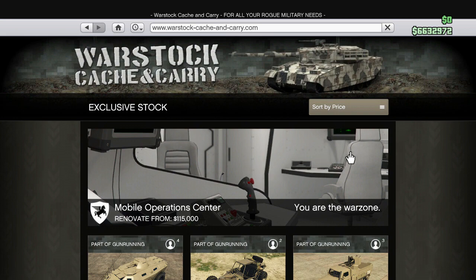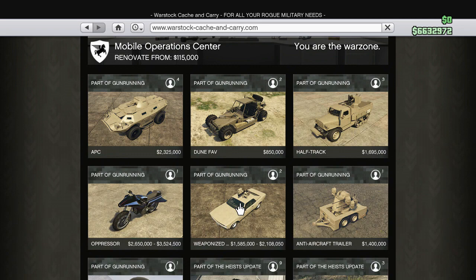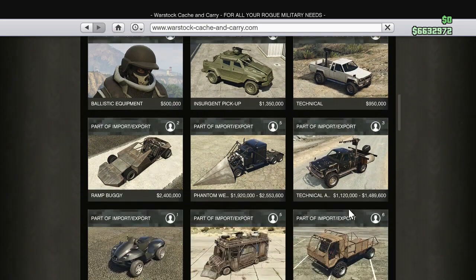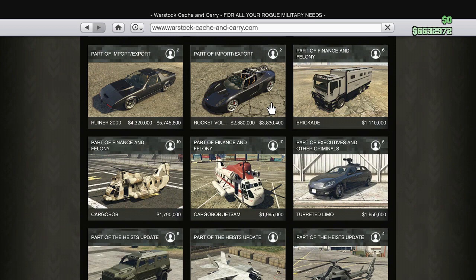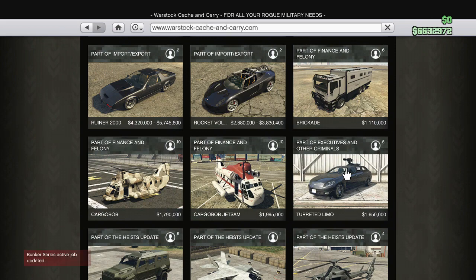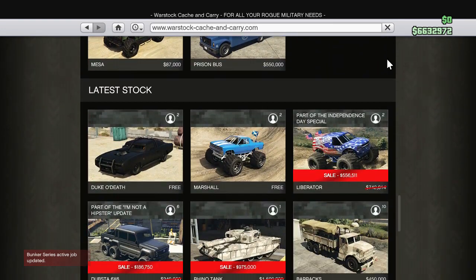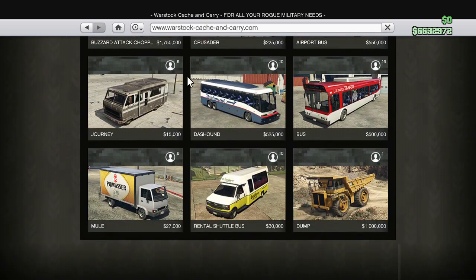As we go over to Warstock to show you some of the military vehicles in the game — we have the MOC, which is technically a militarized vehicle because it's got turrets on it, the APC, Dune FAV, along with the Half-Track. Of course one of my favorites, the Oppressor rocket bike, Weaponized Tampa, AA Trailer, and some older vehicles from heists like the Insurgent Pickup, the Technical, the Technical Aqua, the Blazer Aqua. I believe the Armored Boxville has a gun on it as well, and then of course KITT aka the Ruiner 2000. The Turret Limo is militarized because there's a gun on it — the Valkyrie, Hydra, and the Savage, all those heist vehicles, and old school ones like the Rhino tank and the Buzzard attack helicopter and the Annihilator.